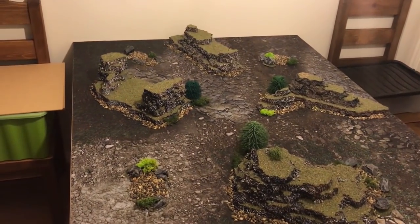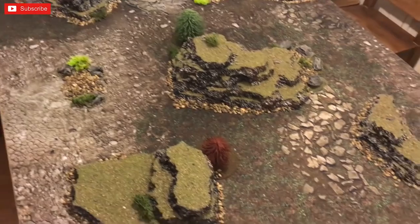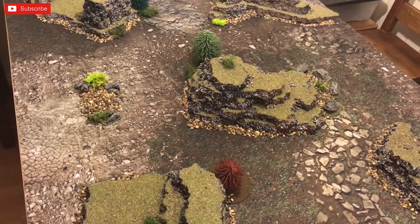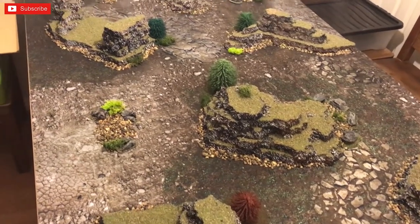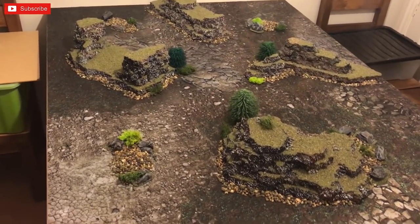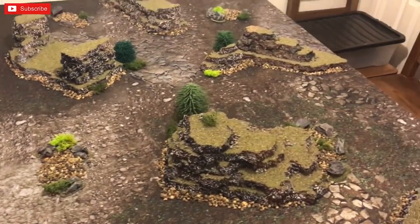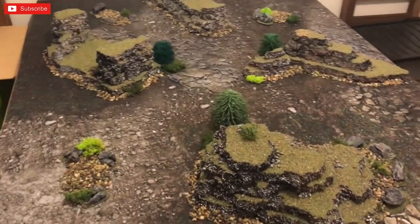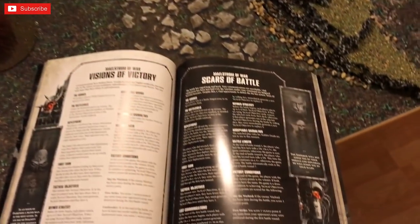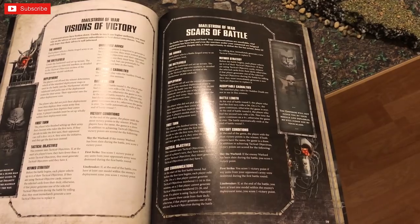Welcome to Rootstem Gaming. We're down at Granger's house for a 2000 point new Genestealer Cult Codex versus Granger's Imperial Guard. We've rolled up four missions and we're going to use tactical objective cards. We've rolled up the 2018 Chapter Approved 'Scars of Battle' mission.